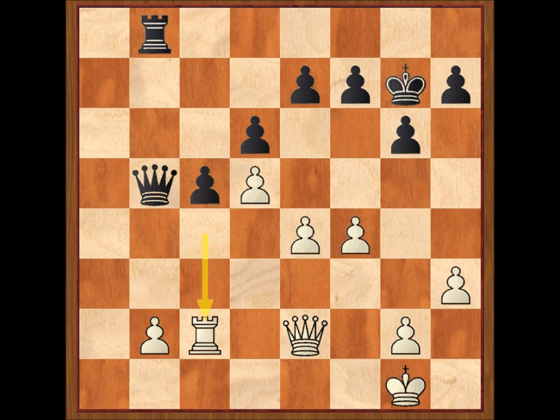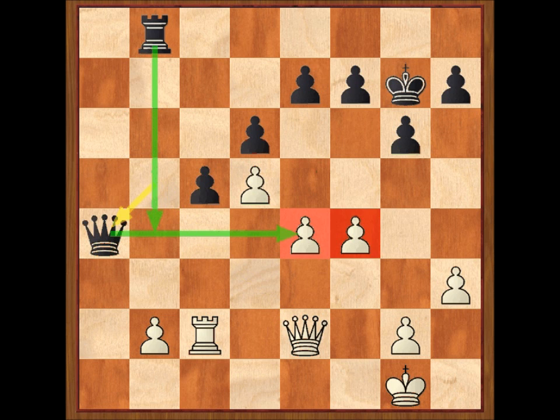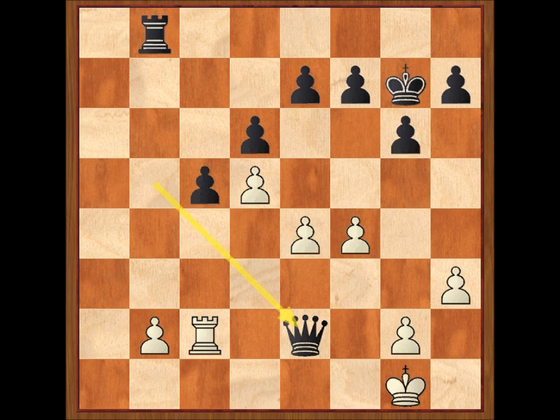Torre C2, dama por E2. Réti se decanta por cambiar las damas y entrar en un final ligeramente favorable donde no puede perder. Pero quizás lo más preciso para jugar a ganar era dama A4, para buscar presión con torre y dama por la cuarta fila. Pero volvamos a la partida después del cambio de damas con dama por E2 de Réti. Torre por E2: llegamos a un final de torres con una ligera ventaja para el negro, pero Marshall va a jugar correctamente este final.